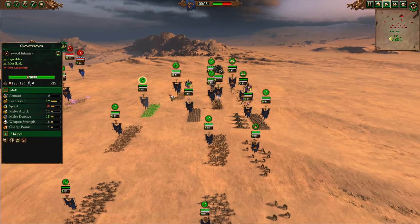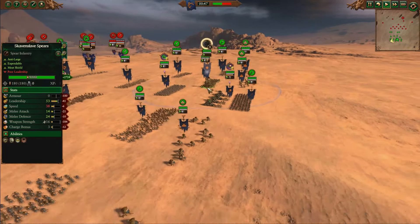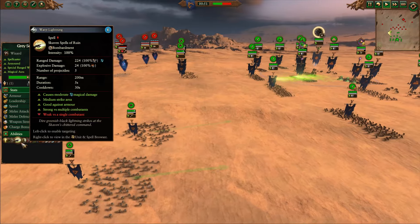For the front line, we have Skaven Slaves, Skaven Slaves Spears, some Council Guard, and another Stormvermin Halberd. It gets Zap Zap, 4 Rat Ogres, and a Greyseer of Ruin with Dreaded 13th, Howling Warp Gale, and Warp Lightning.